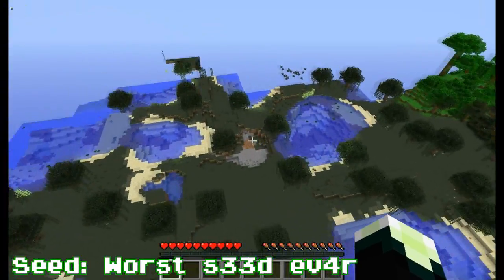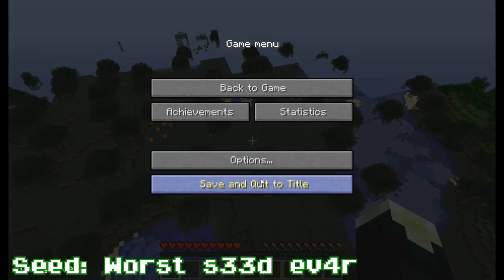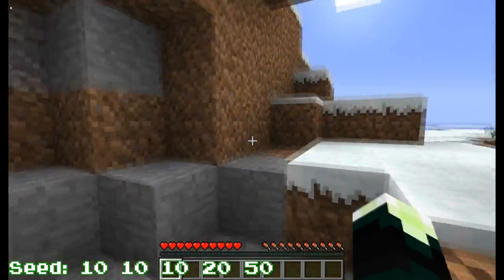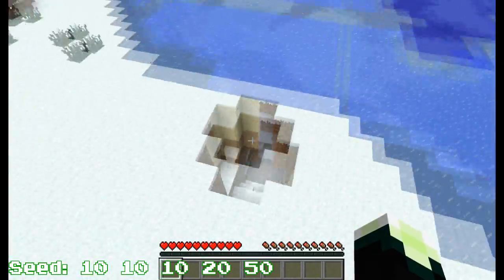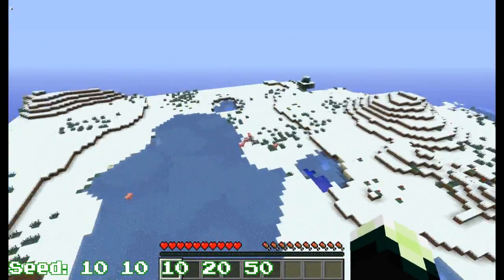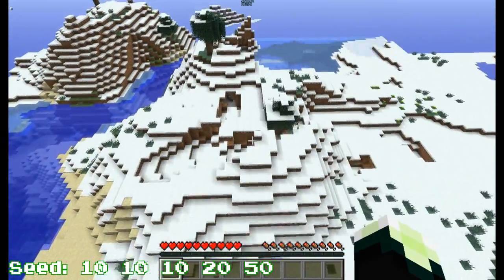So if you're just wanting to survive in a specific biome, that would be good for you. The last seed we have for this week would be 10 10 10 20 and 50, and you spawn in this little cave system hole — though it's not actually a cave system. There are a few caves on the seed, but not too many.